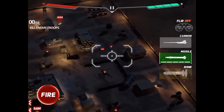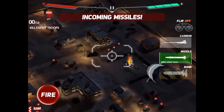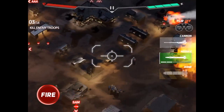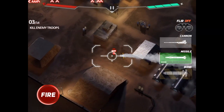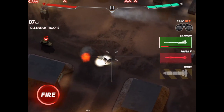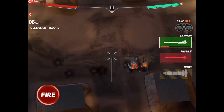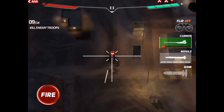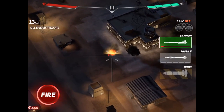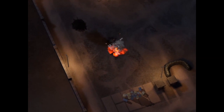Viper One, this is Damocles. Attack the enemy base and take out all required targets. Good hunting. Incoming CAA — fire. Take the enemy fire. Target destroyed. Taking fire. Good shooting. Good job Viper One, bring her on home.